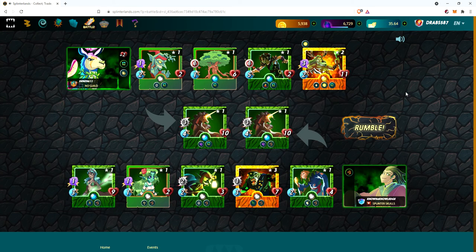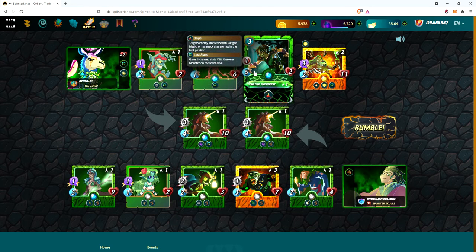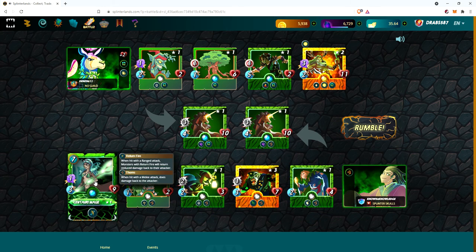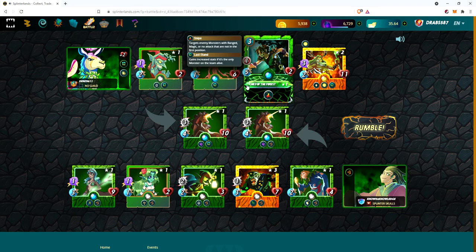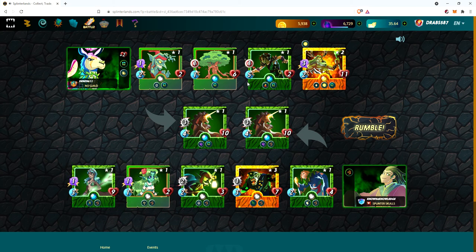A couple of things to note: you'll want a lot of sneak minions. We only have one here with Goblin, however there's nobody else that does serious damage that's going to pull any of these guys out. He's got Centauri Mage at the back, so the snipes and the sneaks are going to target her — and that's going to return fire to them. They'll attack and she'll reflect it back, pretty much killing themselves.